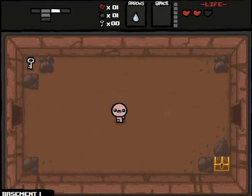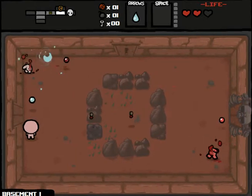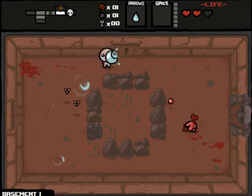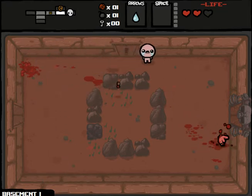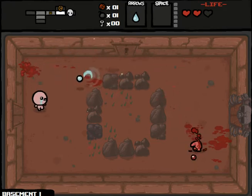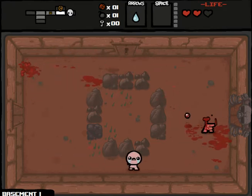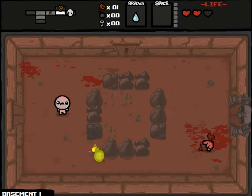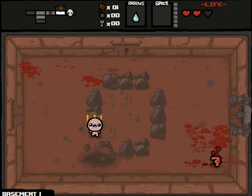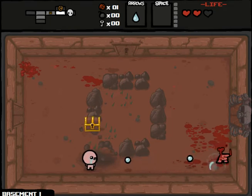Let's go this way. You got a penny — you can buy things in shops. You can stop bleeding. You see this room? You see that little blue rock? It looks different from all the others. Whenever you see that, put a bomb next to it — go up and press E. It will give you something. Normally it gives you spirit hearts.